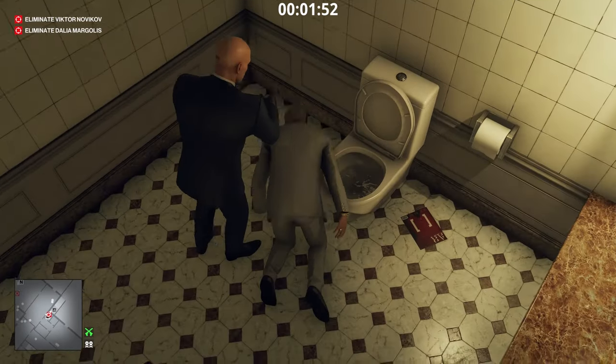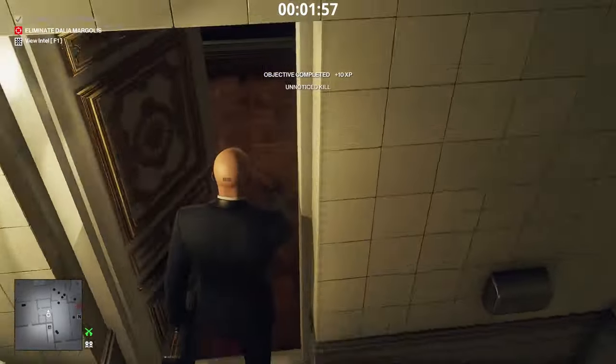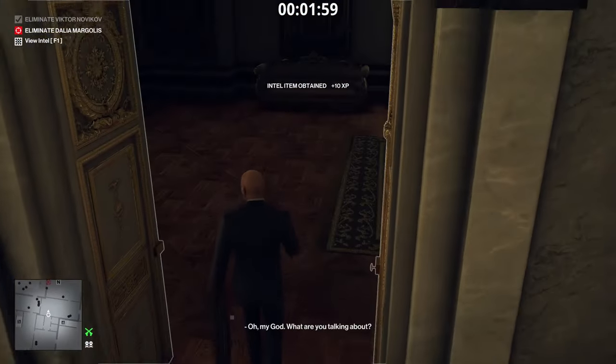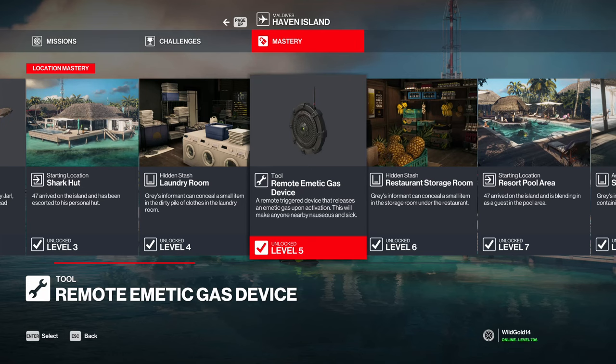Overall it's an exceptional weapon. To get your hands on it, first get a briefcase — in my opinion the best one right now is the ICA Briefcase MK3, which is a level 7 unlock in Dubai and the easiest to get. Also it looks great. As for the Remote Emetic Gas Device, you'll need to head to Haven Island and achieve mastery level 5.